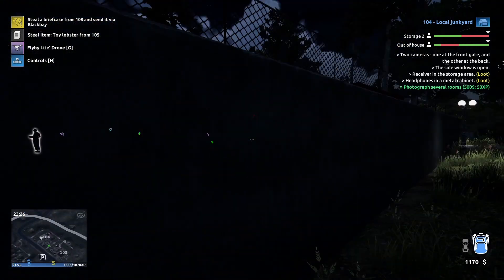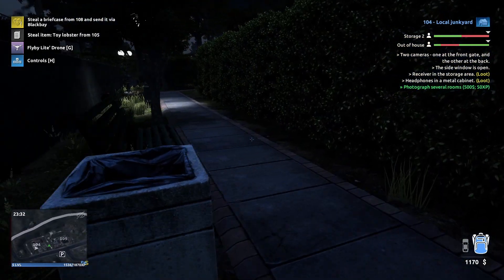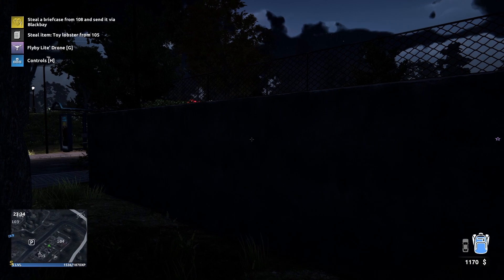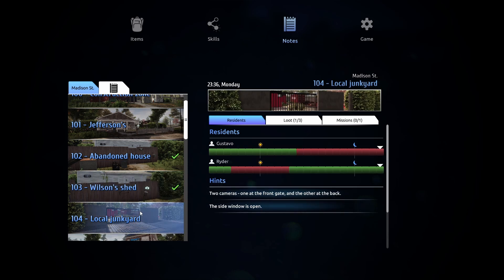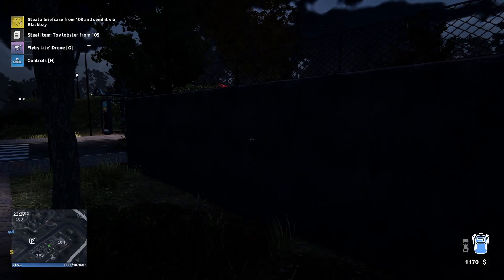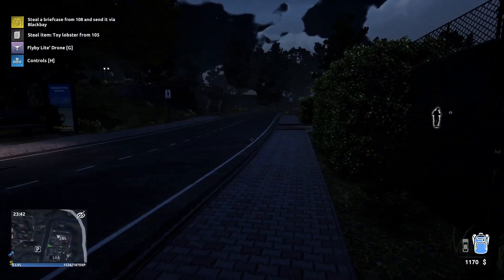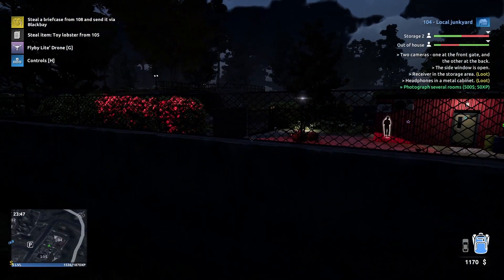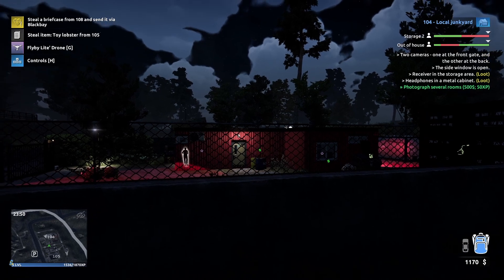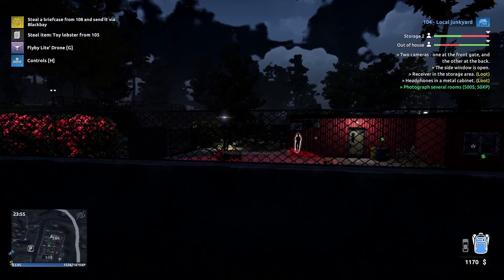Photograph several rooms - it doesn't tell us what rooms. The local junkyard until three. Yeah, so we have to wait until three o'clock. Once we do this, we can actually loot the valuable stuff because we can lockpick now. Two cameras - one at the front and one at the back. Yeah, I know that.